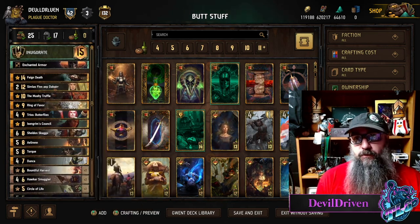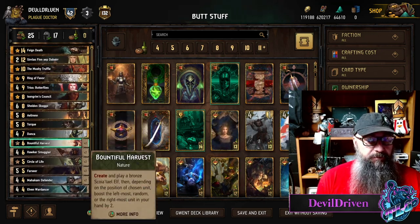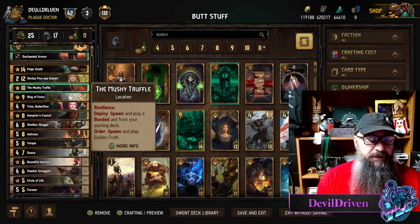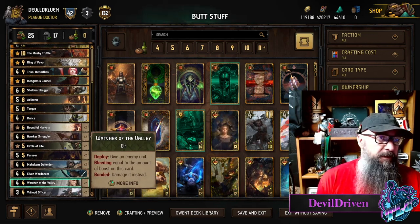You need to use one of your bombs in round one to win - preferably Feign Death. You do have Aloran in here as well, and you have plenty of elves to proc it. We also have Mushy Truffle in here for a possible big Valley of the Watcher play - sometimes they'll kill the first one.